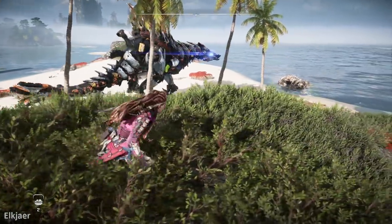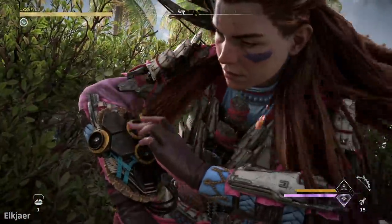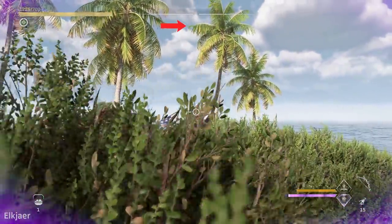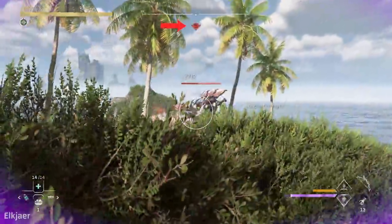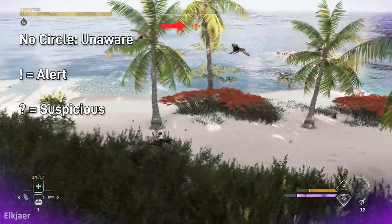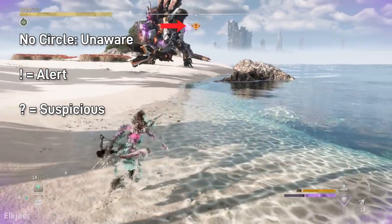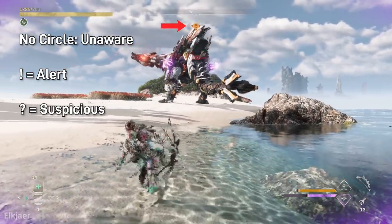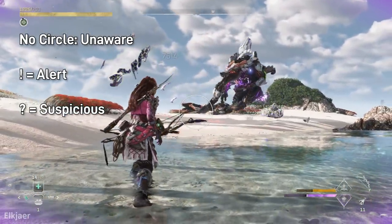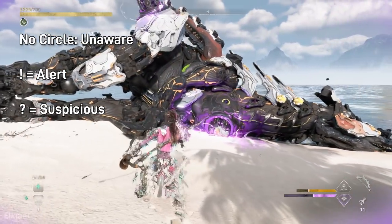Let me explain the difference between a machine being unaware, suspicious, and alerted. Underneath the navigation bar in the top middle of the screen there's no circle when the enemy is unaware. As soon as you hit the first shot a circle appears — if there's an exclamation mark inside it the enemy is alerted; if there's a question mark the enemy is suspicious. That's why I ran to the side — to put the machine into the suspicious state so I could get my damage bonus.